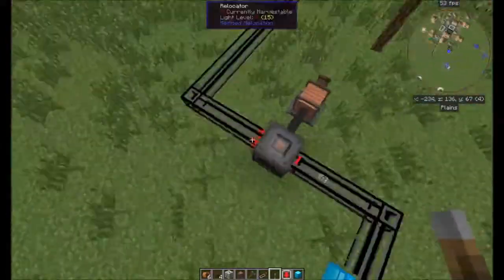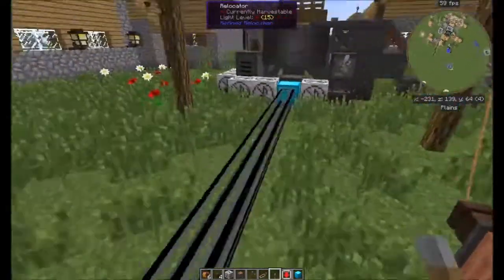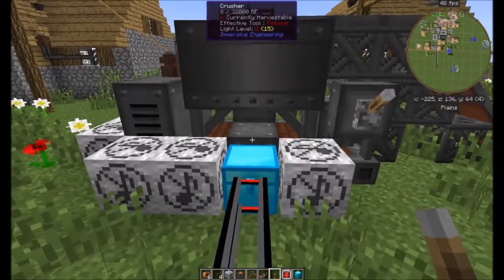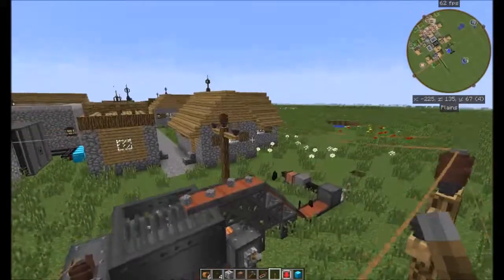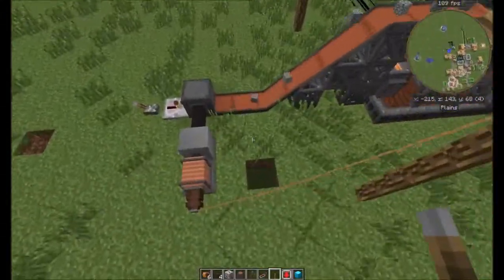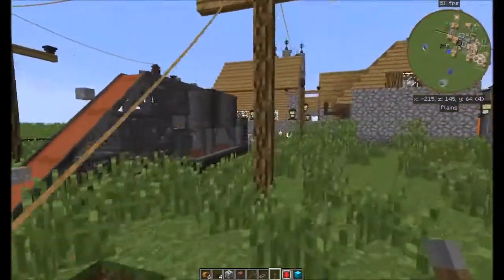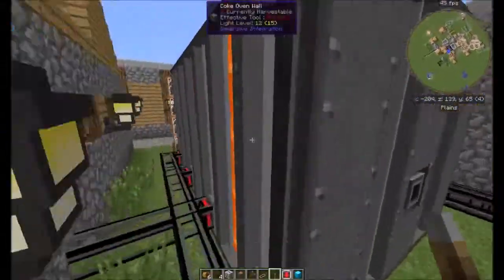This thing will mine everything in a 60 by 60 area. Right now the only thing we're getting out is sand because the only thing processed so far is cobble — this thing has a backlog. I've got this entire system set up using Magneticraft, Steam Power 2, and Immersive Engineering.